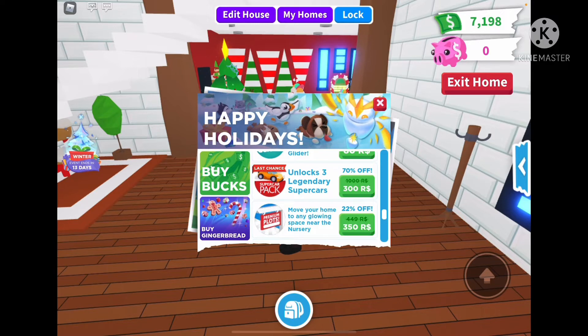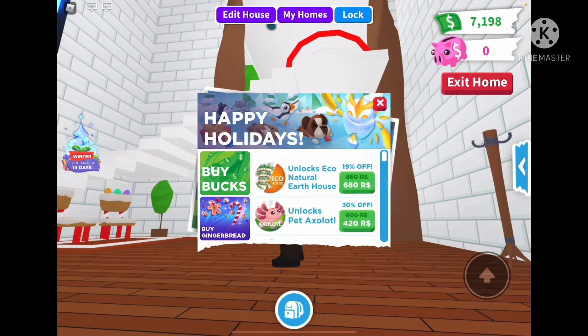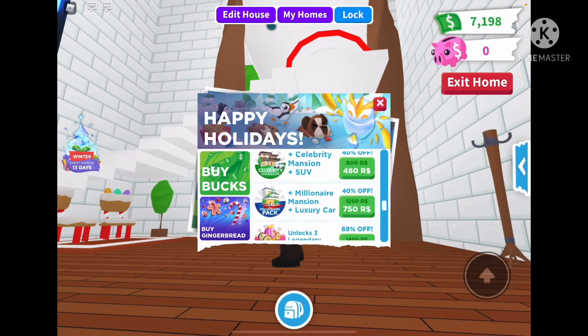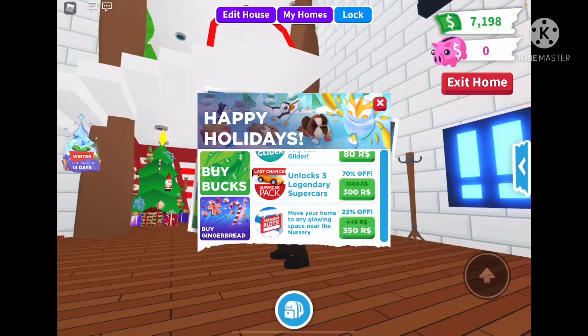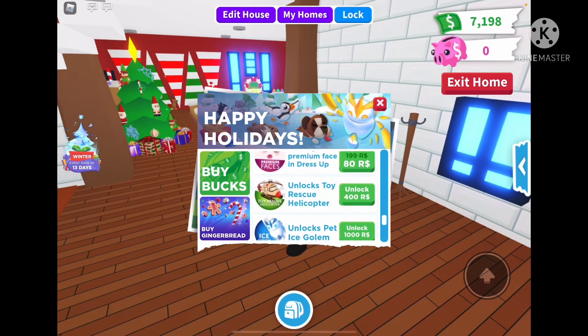I didn't think the legendary cars were going. Basically, if you go up here — I think it was around this summer — they added the new Legendary Ultra Car Pack, but this older one has been around for a really long time. So last chance to get the older one, and you get three, so that's 300 Robux — that's a really good deal. Premium Plots are 350, Faces 80, which is kind of cheap.